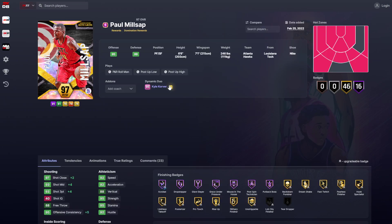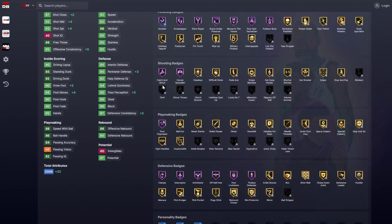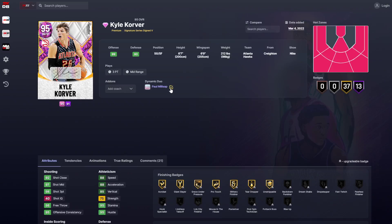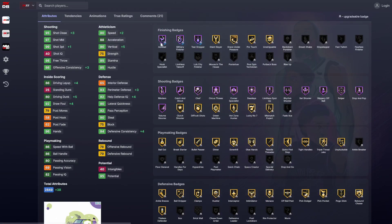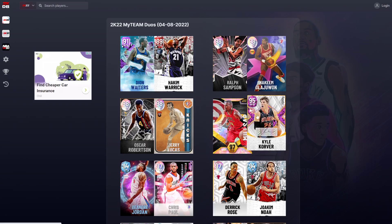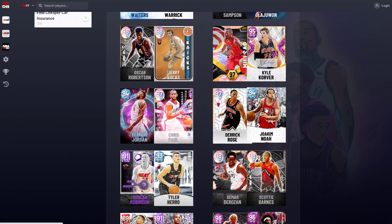Paul Millsap and Korver — Millsap is a card a lot of us will never get. He gets Acrobat and that is it — really getting one extra Hall of Fame badge from a gold, you're not even going to notice. Korver's speed goes up 2, his vert goes up 5, his perimeter and dunk go up, and he gains a couple of finishing badges. Korver's actually pretty good. They're not a bad dynamic duo, but this is the gold standard of dynamic duos right now.